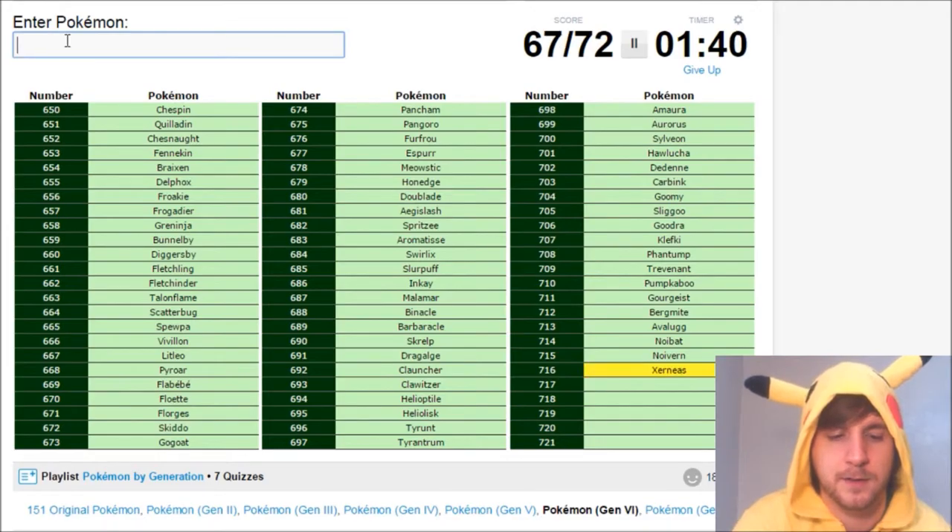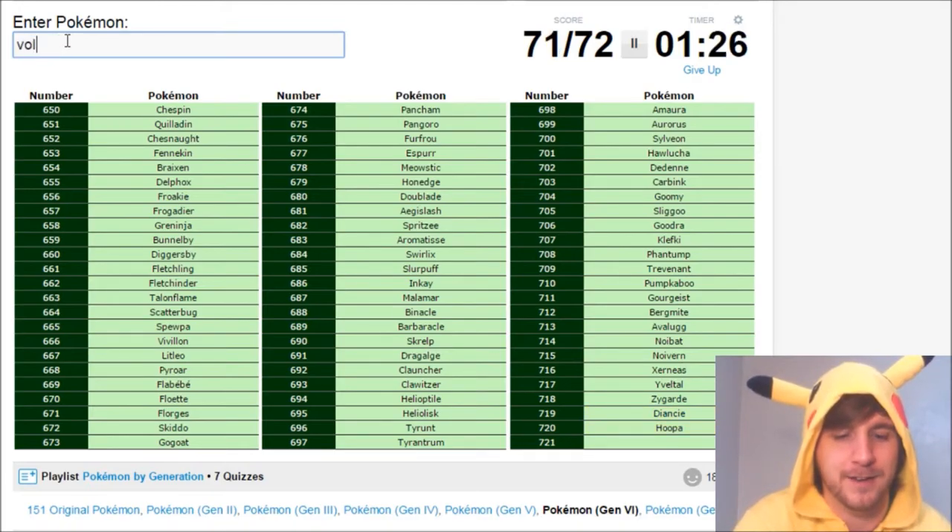Xerneas, Yveltal, and Zygarde. And then lastly we have Diancie, Hoopa, and Volcanion — the ones that were added in later.